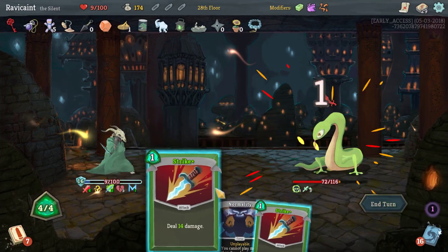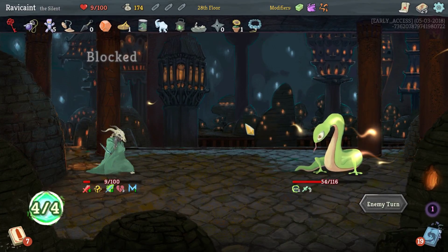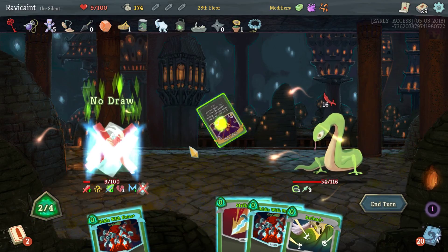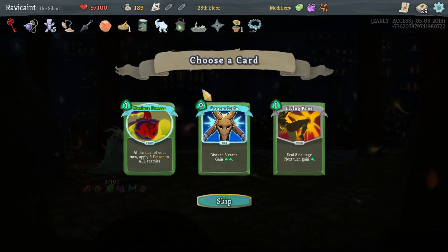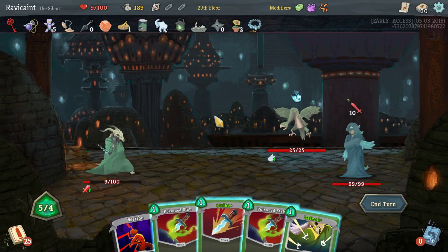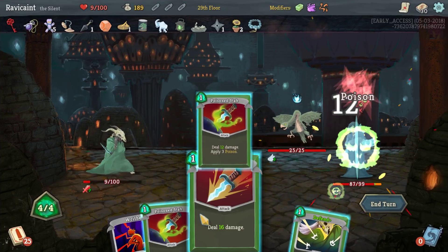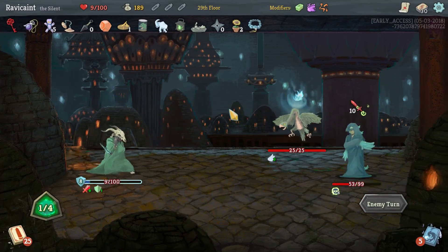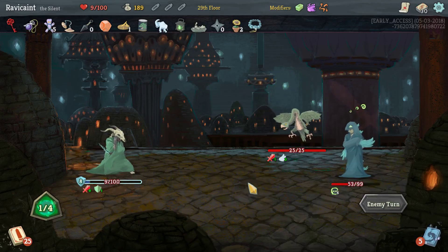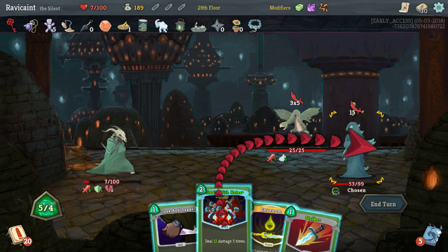Defend, defend, strike, end turn. I gotta do it again — Bullet Time, Riddle with Holes, Riddle with Holes. There we go. Let me get Noxious Fumes — we have no health left. This is not a good sign. I'm gonna lose right here. No I'm not — okay, I had to defend. I didn't see the defend, I should have attacked first and then defended. I might have been able to block all of it. I'll take two damage here. This will kill him — we do 60 damage to him.